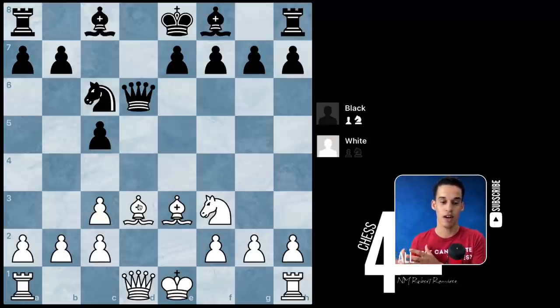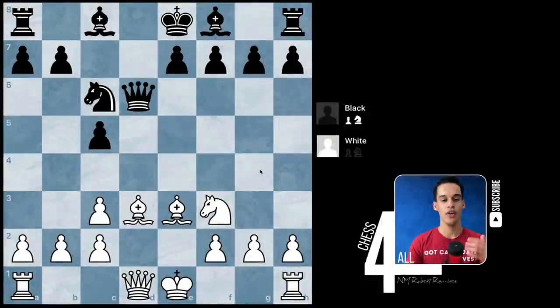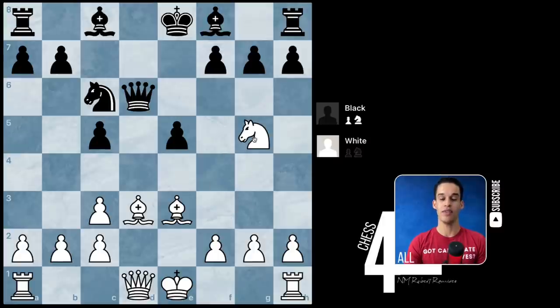Those of you who have been following these lessons in order should know the three principles of the opening that we learned on lesson 24. After bishop d3, black plays pawn to e5. A lot of you probably already thought of your next move as white. However, I'm almost confident that nobody found this next move — it's normal to play mechanically and just castle, and even if you didn't think of castling right away, the actual move doesn't look as strong as it really is. If you found it, let me know in the chat — the move is knight to g5.